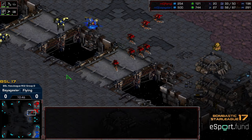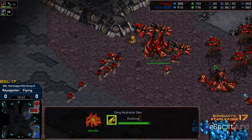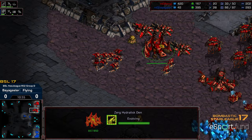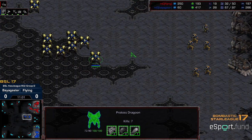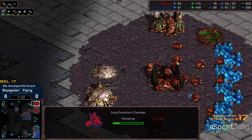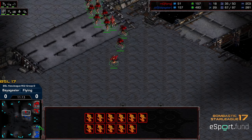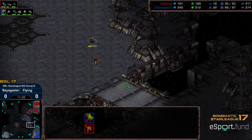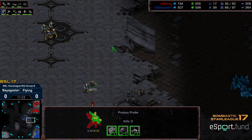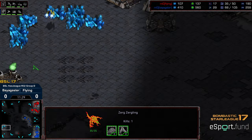Once Baya gets that second base up and saturates it, it'll be a flip scenario where Baya will have the superior economy and will be able to roll it against his opponent. Hydralisk range has finished. Plus one weapons and plus one armor not that far from finishing. Flying dropping additional hatcheries and an evolution chamber — looks like he wants to try to get it done off two-base play. The Zergling spotting that natural expansion construction.